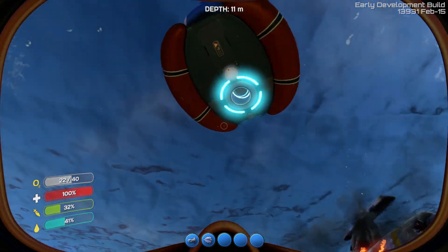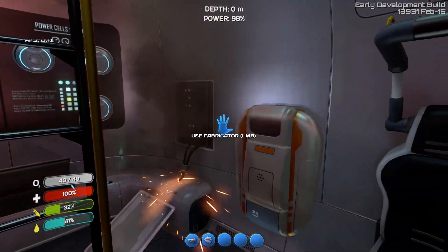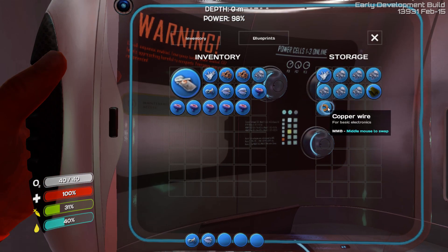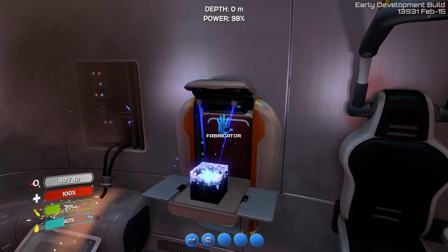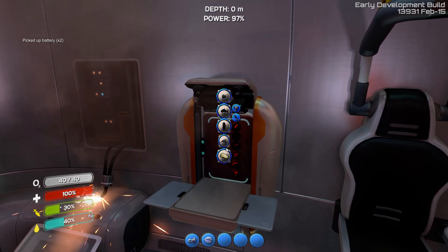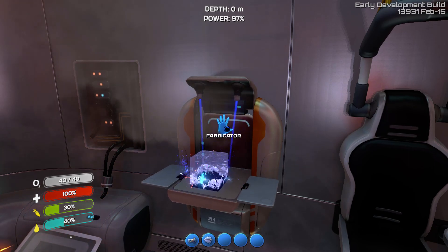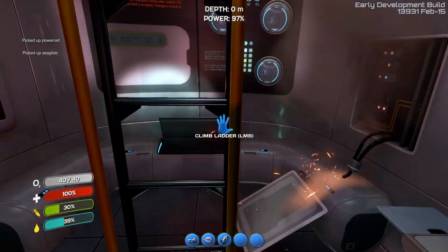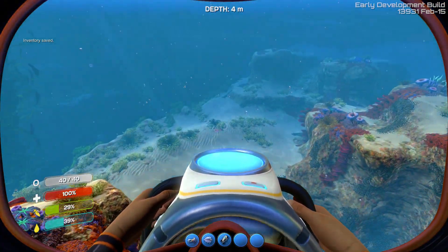I think I should have some copper here - I do have copper, nice. And I have the acid mushrooms and I have the silicone, so let's go build two batteries and get our sea glider. I need a power cell though. That'll do it. Finally! Now we can go a lot faster. Feels good man, feels good!